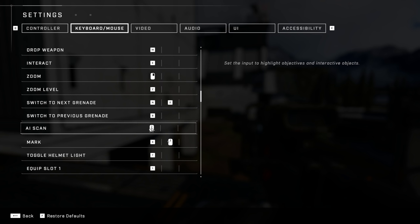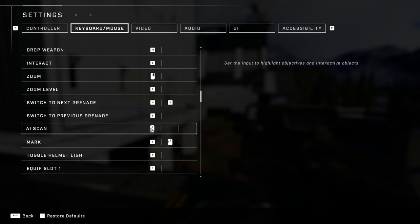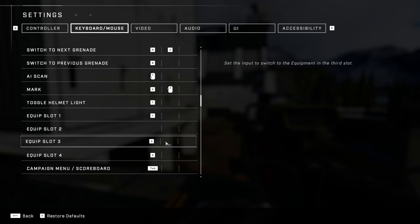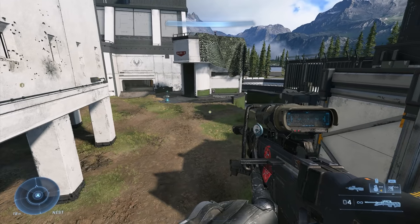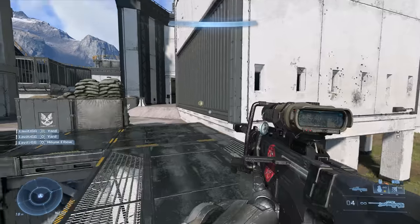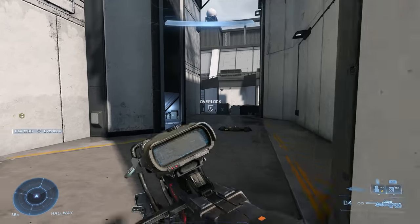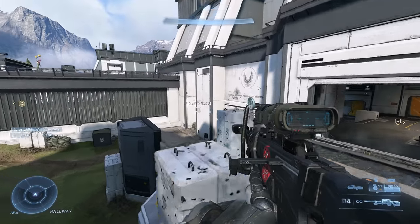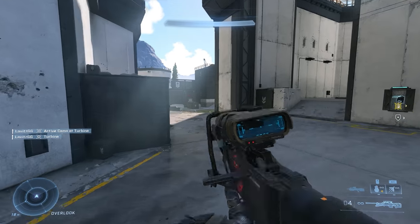AI Scan and Mark — we talked about these in the last video. These are two super useful features. I've got them both bound to my side mouse buttons. I have a SteelSeries Rival 650 and it has two side mouse buttons, so I bind both of these there. This new ping system is super useful, especially in ranked. A lot of people aren't running mics, but even if you are, this is very useful. It lets you ping just about anywhere on the map and it shows up in the kill feed. So if there's an enemy you want to direct attention to — like active camo — you can call out, this guy's over by turbine. Really cool feature.